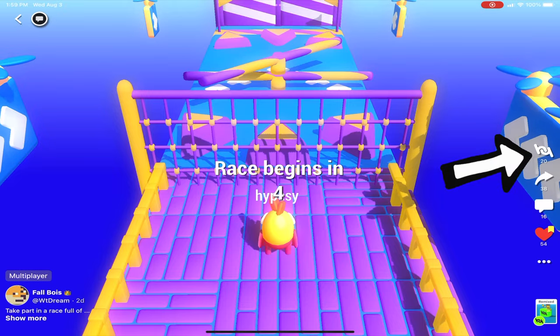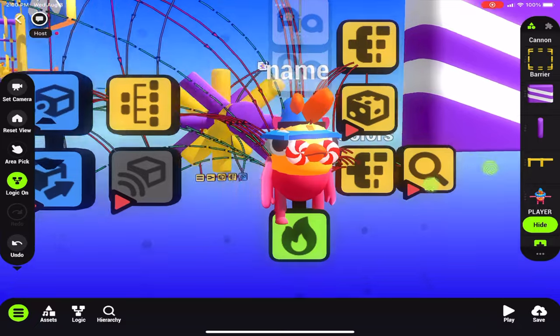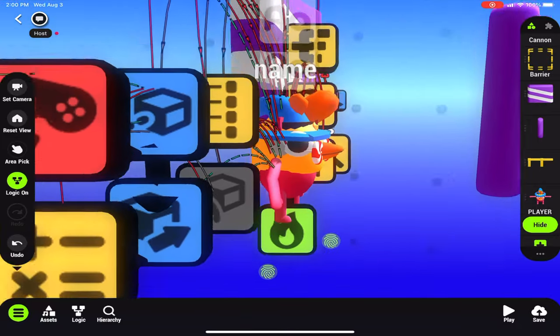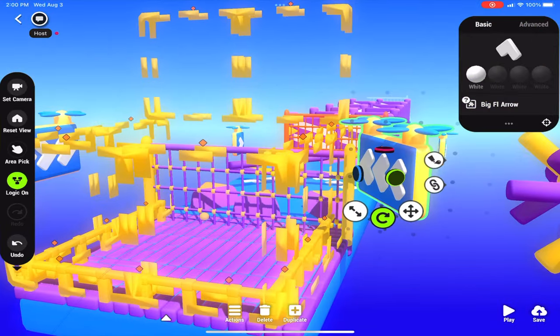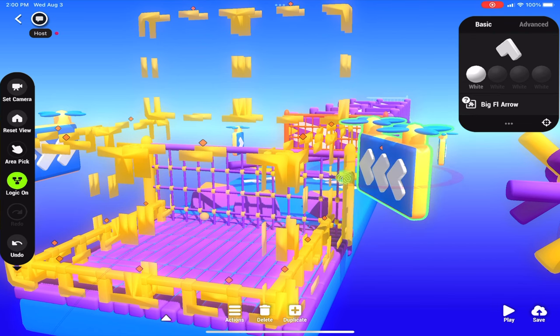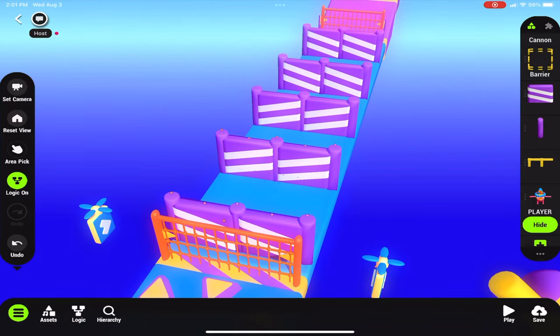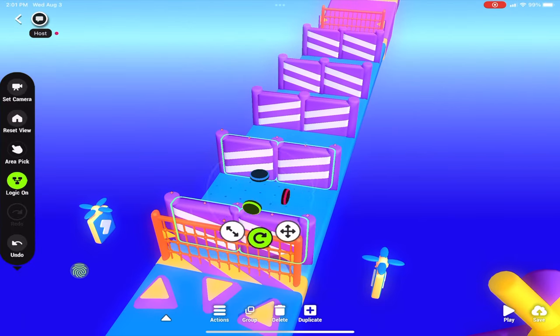If we hit the remix button, we can look under the hood and see how this game was made. Notice little features like the costumes the players have, along with the arrows pointing in which direction you should go along the sides, with the little helicopter spinning things. There are flags for the checkpoints. What I did for my game — I removed the obstacles and created my own.